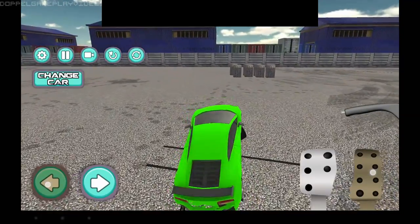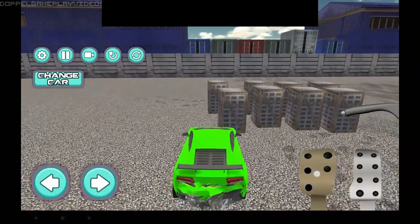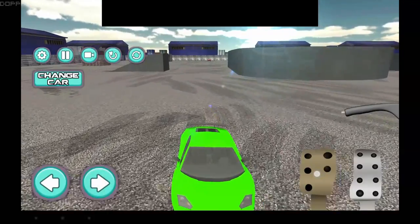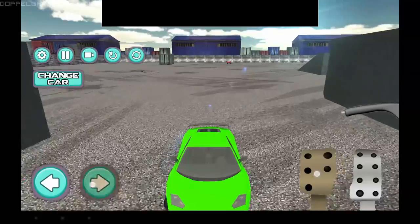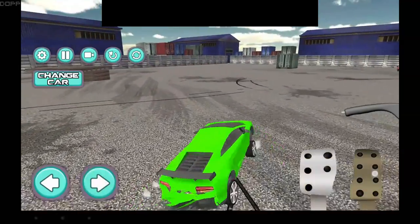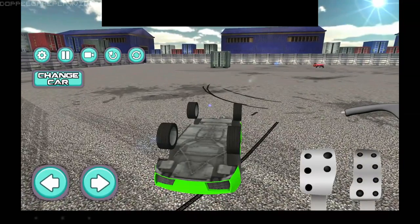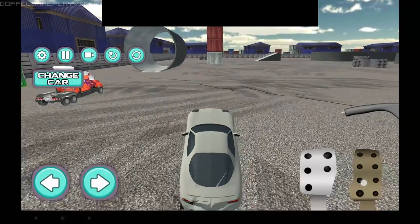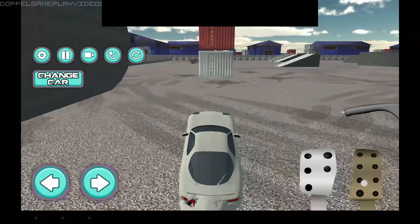Let's try the Lambo. It damaged itself by its own wheelie. Excellent physics, guys. What's this? Oh crap, come back. Why is it so fast? It's doing a wheelie and going so fast.